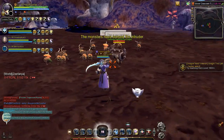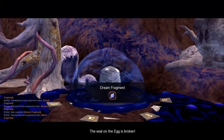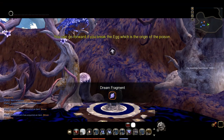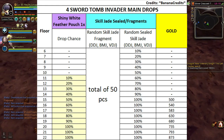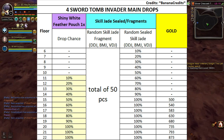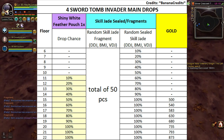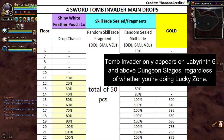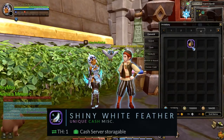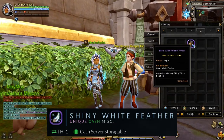The other way to get a Shiny White Feather is by killing a Tomb Invader. Once you've killed a Tomb Invader, there's a low probability chance of dropping a Shiny White Feather Pouch. Here is the drop chance of Shiny White Feather Pouch for every labyrinth difficulty, starting from Labyrinth 6. Important note: Tomb Invader only appears on Labyrinth 6 and above dungeon stages, regardless of whether you're doing Lucky Zone. You can transfer the Shiny White Feather via the Cache Server Storage to transfer it to your main character.